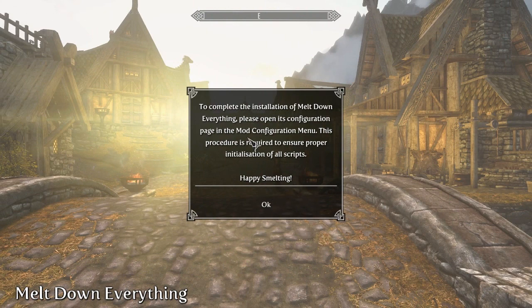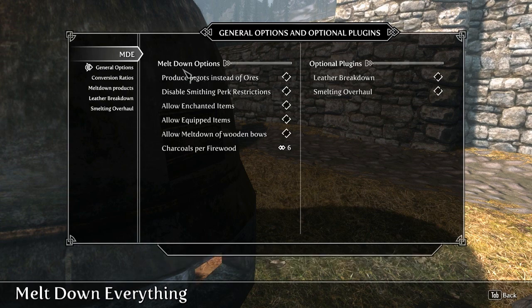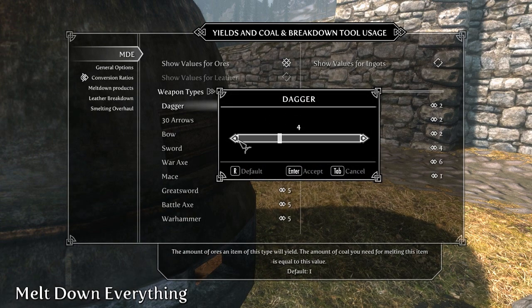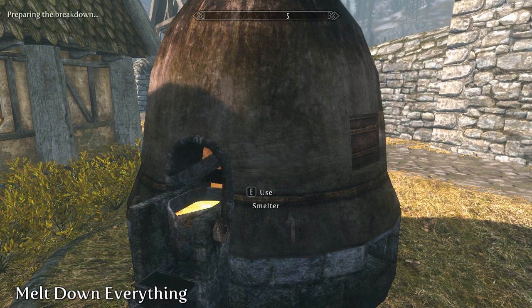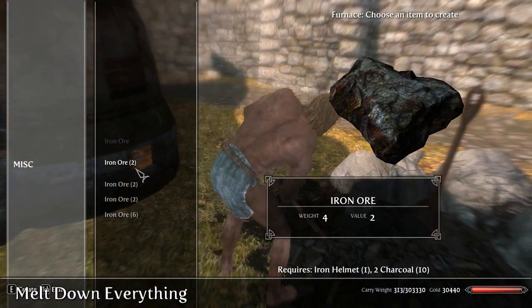Meltdown Everything takes a more complicated and fleshed out approach. When you first open the game, you'll receive a pop-up letting you know you'll need to activate the mod in the mod menu. The mod menu is probably the mod's biggest advantage over Item Recycling. From the menu, you can change absolutely everything, including whether you'd like to receive ingots or ores, whether you'd like to allow enchanted or equipped items, and more. You can also change any and all of the conversion ratios, as well as the type of ores you'll receive. After you've activated the mod, you can head to any smelter where you'll be met with three options: Prepare Item Meltdown, Meltdown Clutter, and Use Smelter. Separating them is smart and keeps everything clean and easy to use.